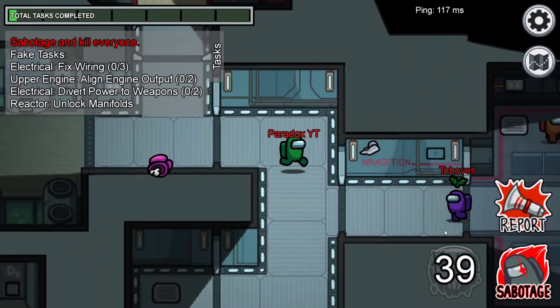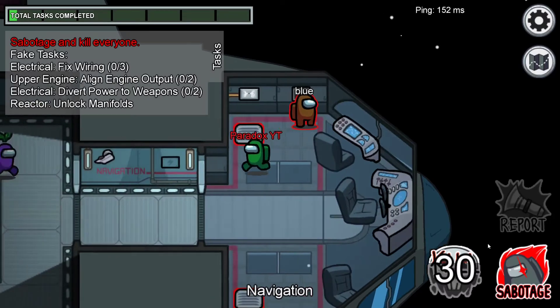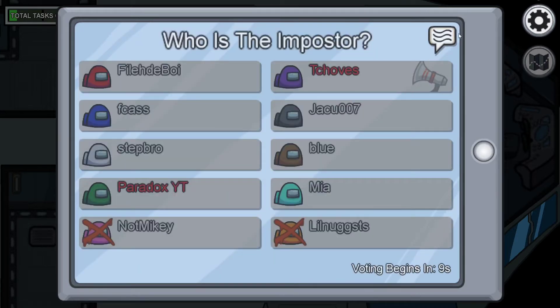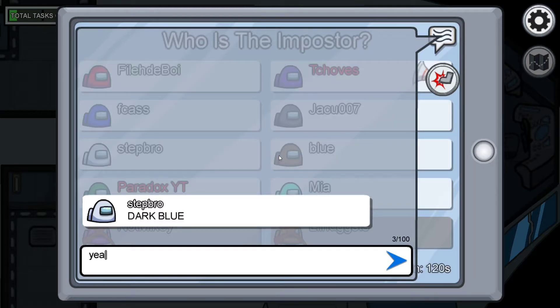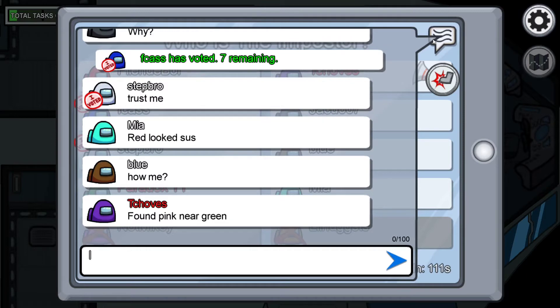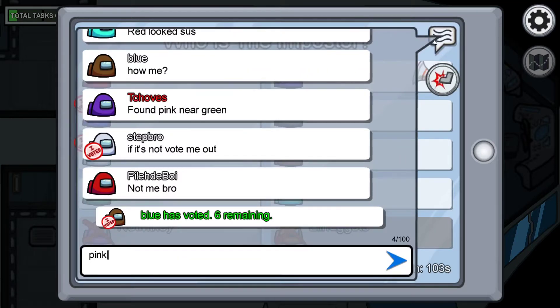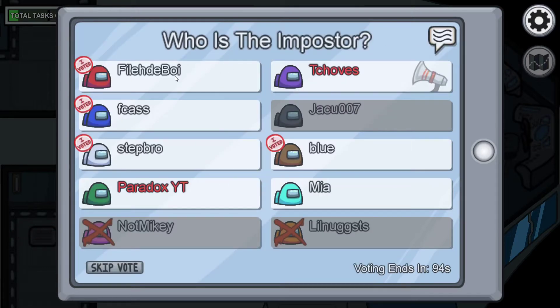During the meeting as imposter, I said someone was sus and accused blue. People seem to be voting blue, even though blue isn't actually the imposter - that's a win for us imposters. As you can see you can also vent, and there are five different types of sabotage.